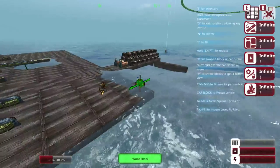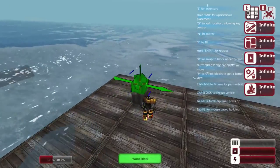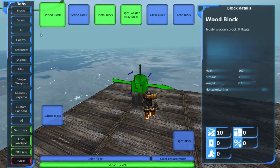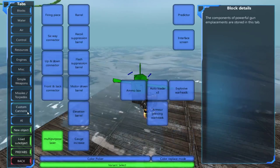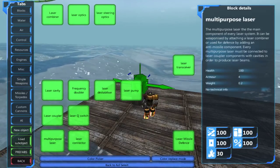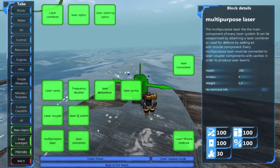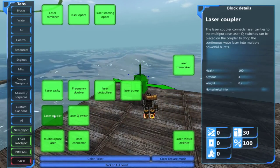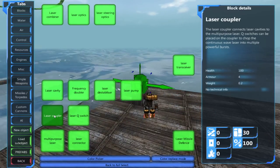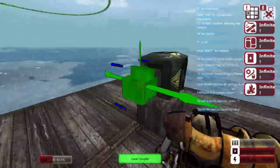I'm going to start from the beginning here and create a little laser beam right here. Let me put a wooden block down to raise it up off the ground. If you go into build menu B and then E to pull up the tab menu, go into custom cannons and under multi-purpose laser we will find our laser blocks. First things first, you want to start off with is a laser coupler.